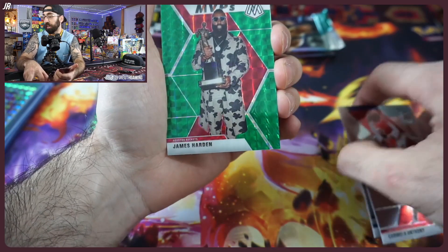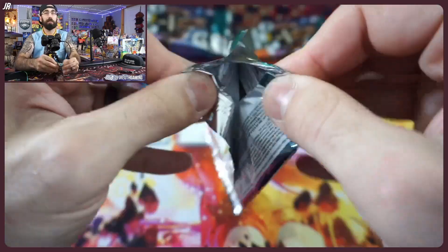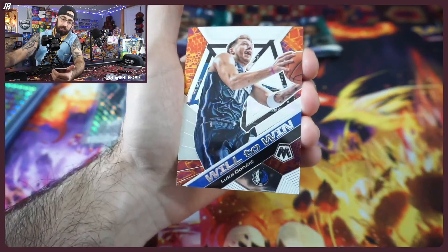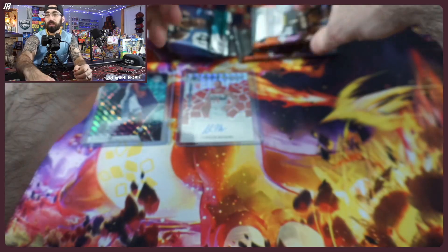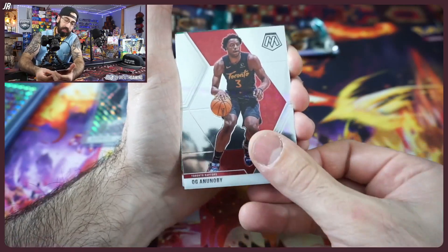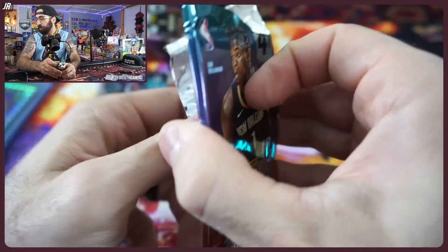The one game I really zoned in on and watched was when Zion took Ben Simmons to school and absolutely dominated him the entire game — it was amazing to watch. James Harden MVP, another NBA Debut card. We have an exciting weekend coming up — more NBA, more NFL, potentially more Pokemon. Luka Doncic 'Will to Win' — very very nice. A rookie symbol, but not the right player we were looking for — hoping it would have been Garland.